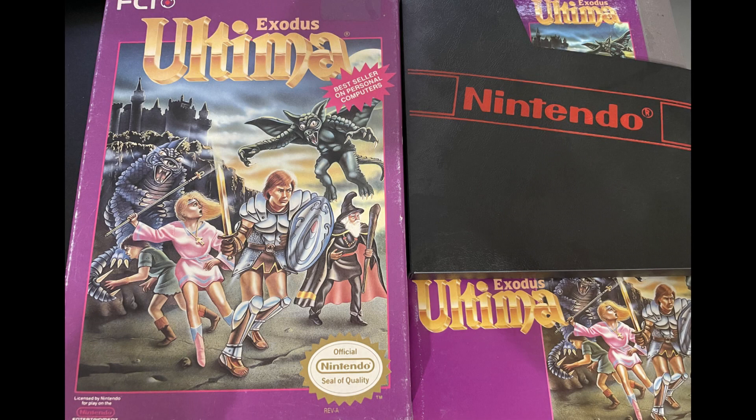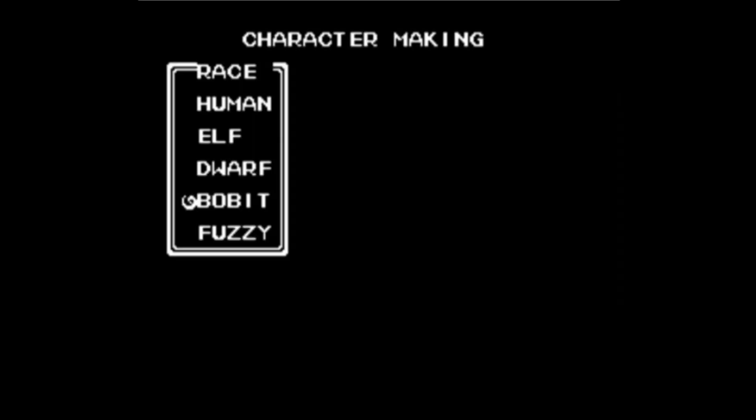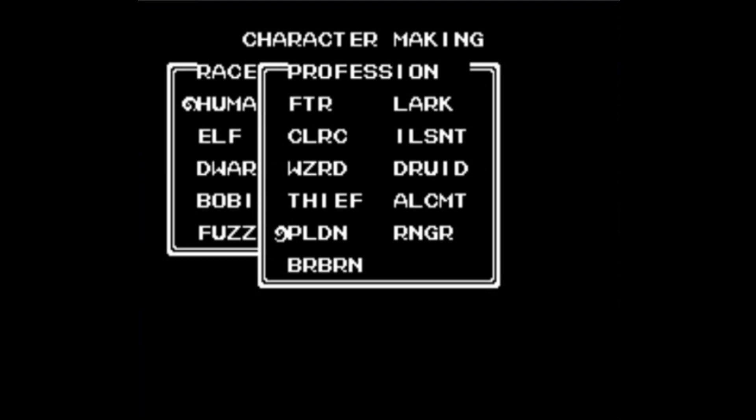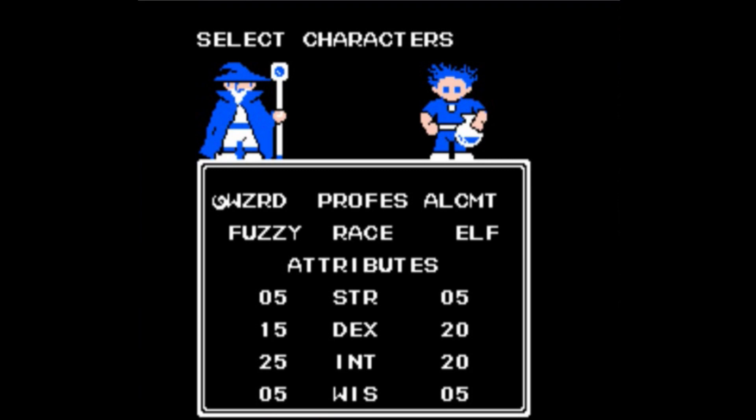Playing through The Forge made me want to go back and play the old NES game again, which I did. Ultima Exodus starts you off by allowing you to customize the entire party, choosing class and race, which in itself was pretty revolutionary for the time. Your choices play an important role in the stats, which directly tie in with your abilities and your playstyle. I went with a Paladin-Thief-Wizard-Cleric combo.